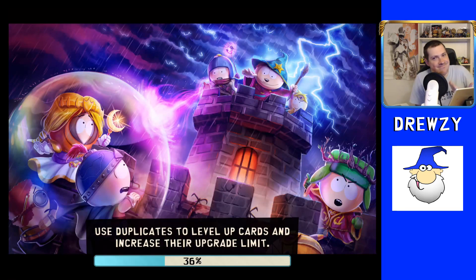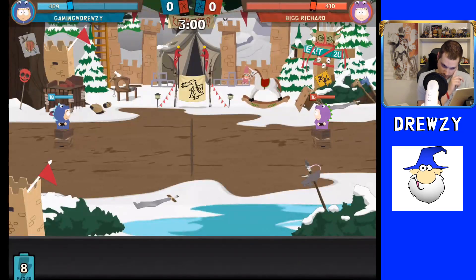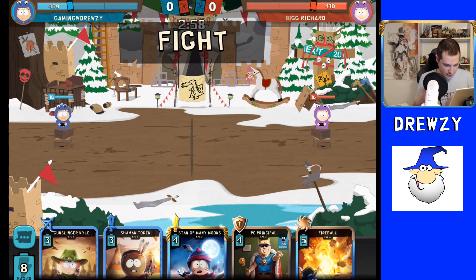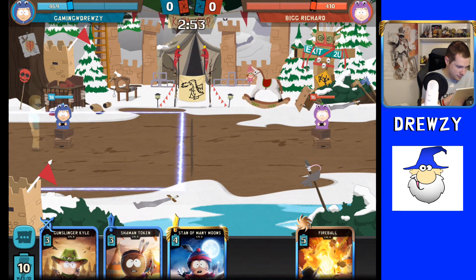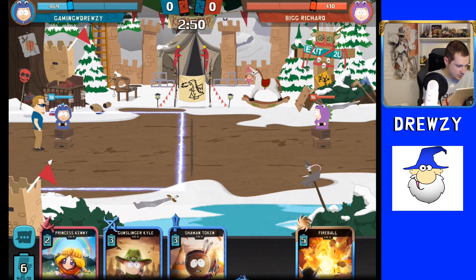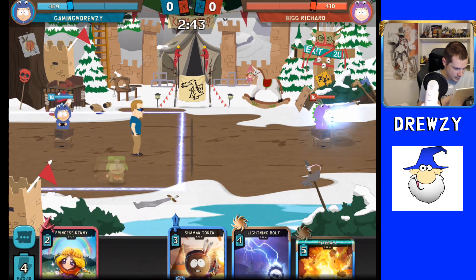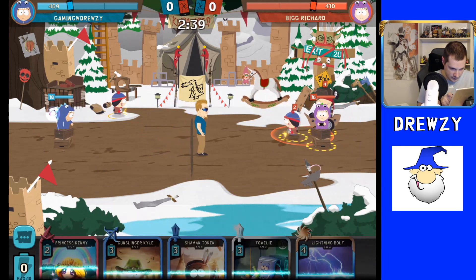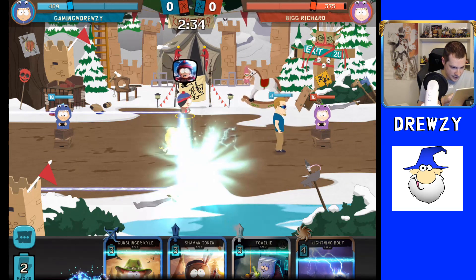Interesting — can't win them all. Match number two here against Big Richard from Donation Center. Another dinosaur, and it looks like he's rolling the Barney outfit with the purple and green — I do approve of that. Let's go ahead and get PC Principal out here, probably start working with Stain of Many Moons. He's not playing any cards. He does now — that's going to make that easy, that's going to make that real easy.